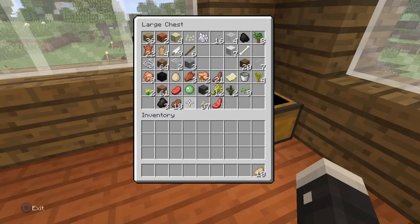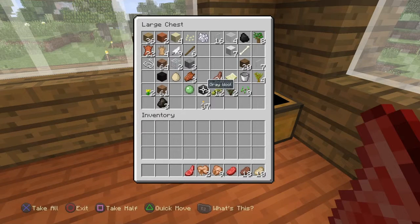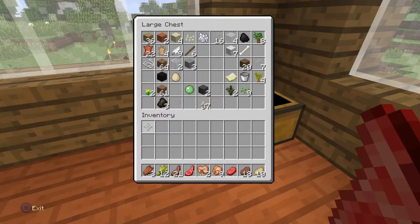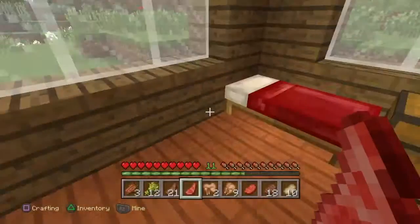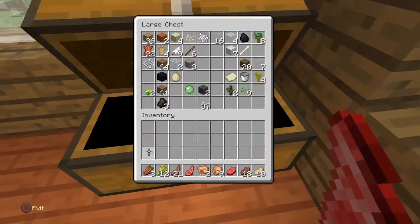One of my favorite chests to have is a food chest. It makes everything organised — if I need food desperately I can just say 'it's in the food chest' and get it instead of having to look everywhere. As you can see I'm looking for every piece of food in there.